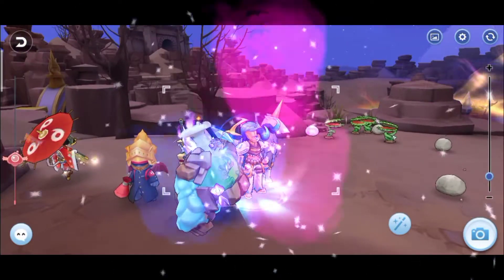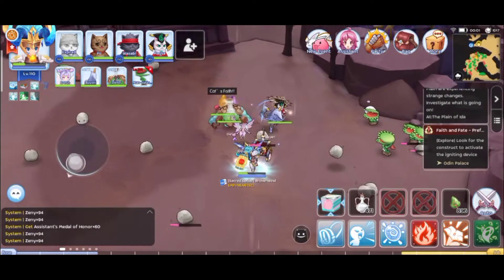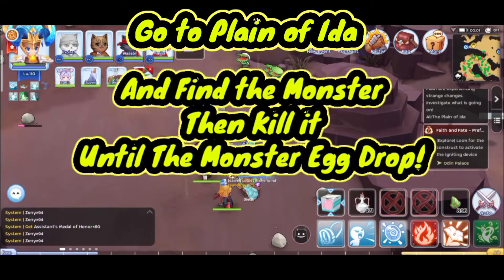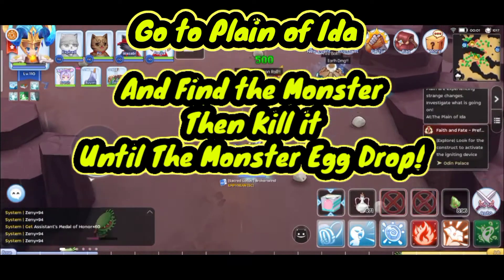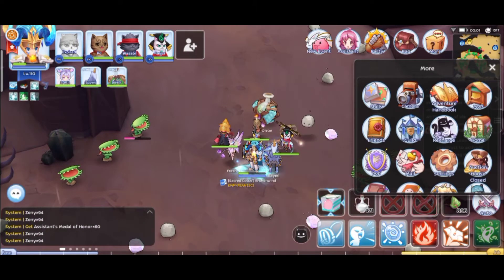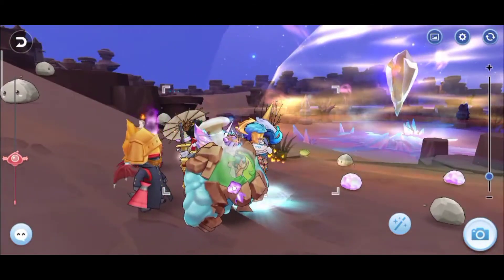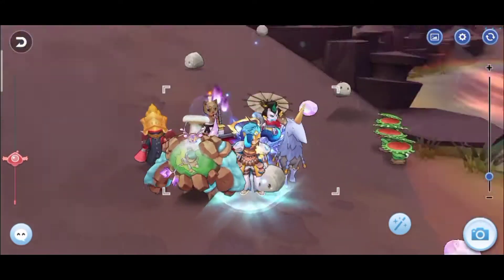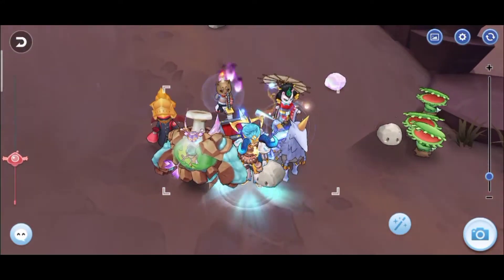Let's begin. First you have to go to the Plane of Idus and find the location of the Light Pouring, then kill it until the monster egg drops. That's it, simple. I'll show you the look of the monster — it looks like a rock, and this one is a rainbow color, the special event pet.